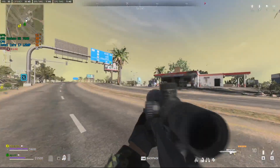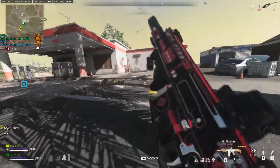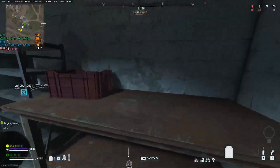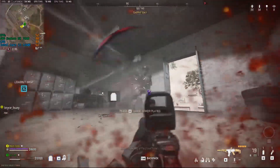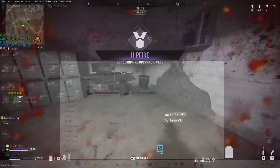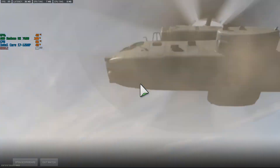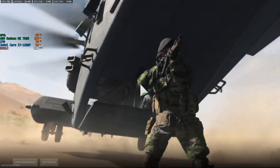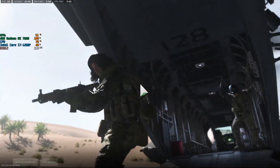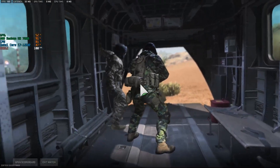During gameplay the performance is basically the same as the pre-game lobby — around 72 to 80 FPS. The performance is so good that I actually got a kill and even won the game solo. My team left but I stayed and won. I went in just to test the GPU and ended up winning. This is medium settings on Warzone, the same settings used for the Intel Arc comparison.